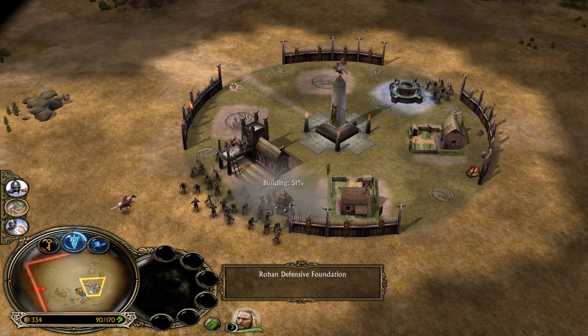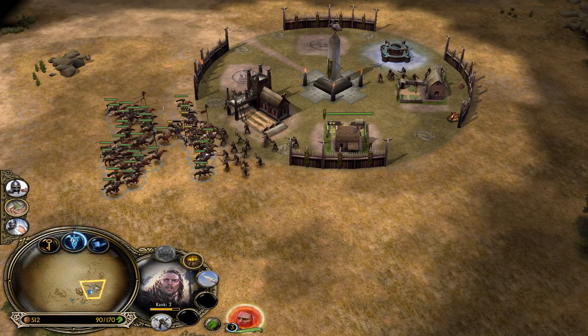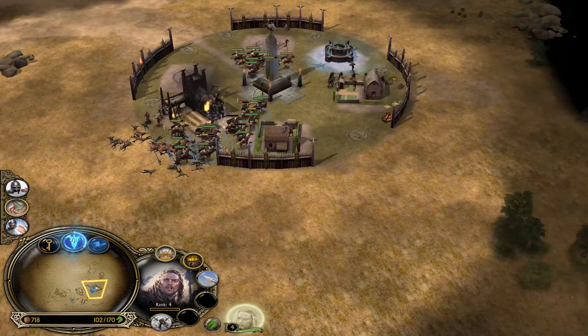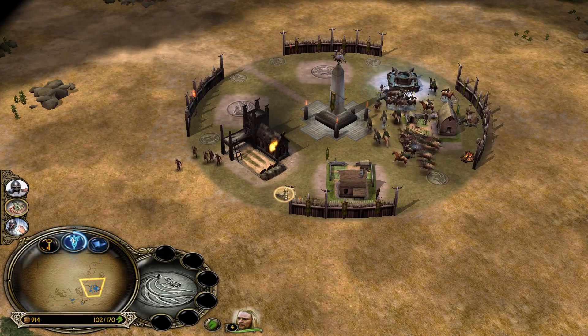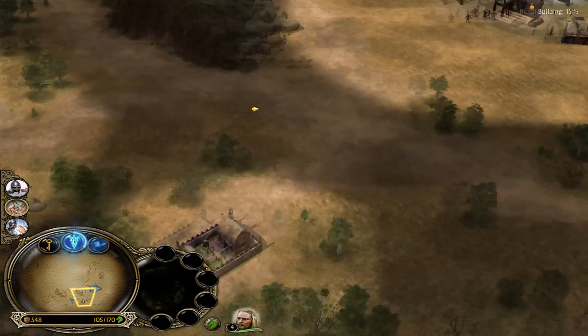Looks like he's really wanting to go after that archer range. Our people will need us! We're doing alright — just need to be a little bit careful. We'll probably get our defenses up before we leave home. Probably a good idea. Let's get another farm there.